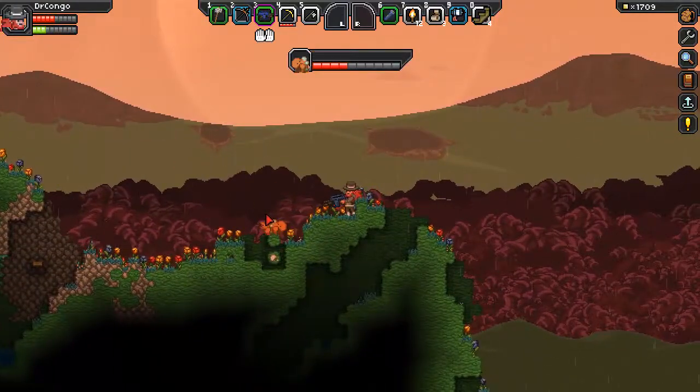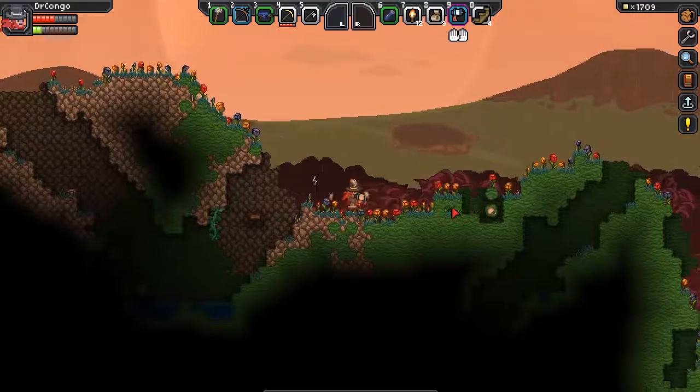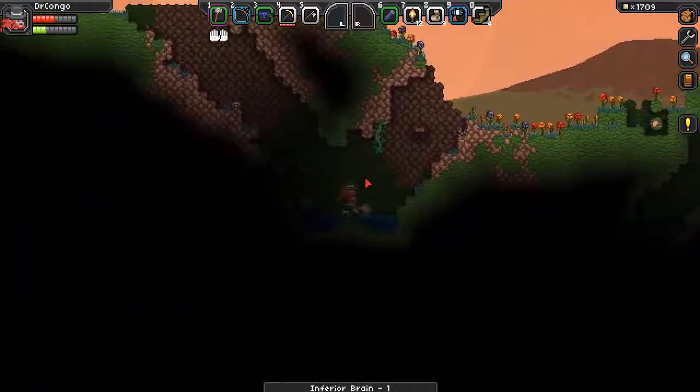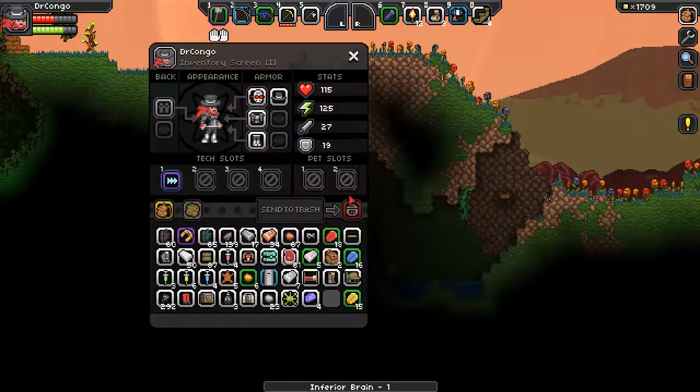I'm running out of energy. Okay, that might be powerful enough to take them out — let's try. Yep, it worked. Inferior brain. I think what I need is a better brain — can I craft a better brain? I'm not sure.